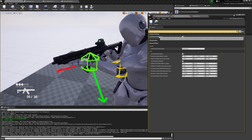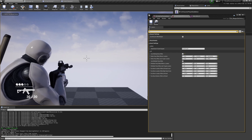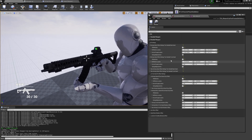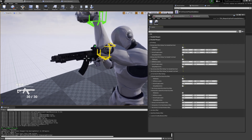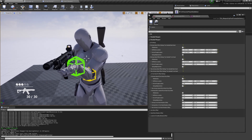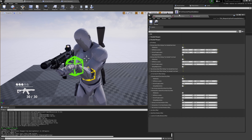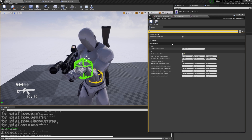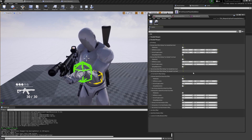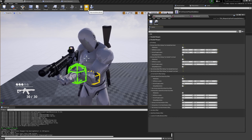If I disable 'Use Weapon Grip Rifle' and restart — pause and unpause — now when we go to the aiming offset for fronthand, this property is used but the hand will not be attached to the socket on the weapon, so moving the socket does nothing. It's up to you which version is better. I recommend keeping it enabled so the hand won't clip and you won't be surprised by unexpected behavior.